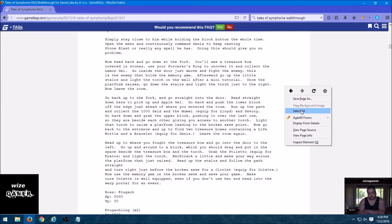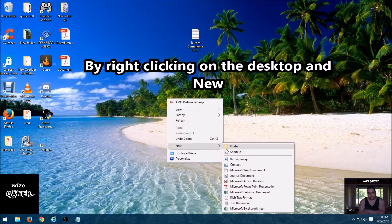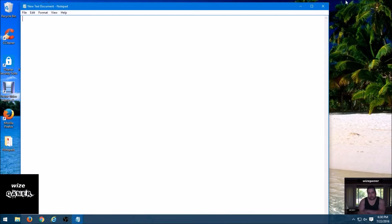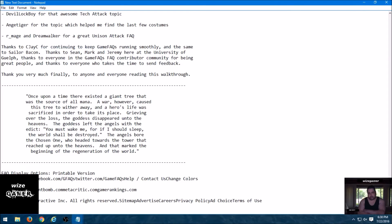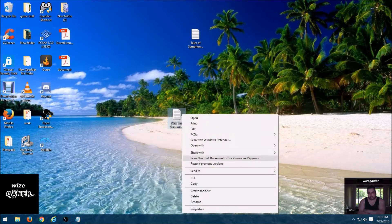The next thing I do is select all and copy it. Then we open up a new text document — I like using Notepad. It's very simplified; you don't need a fancy office program. Notepad comes defaulted in any Microsoft operating system. Then I basically paste it and save it.